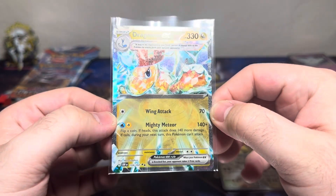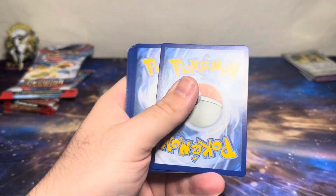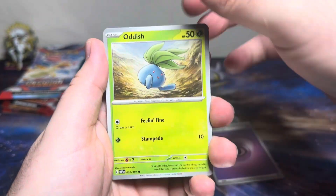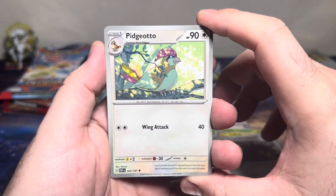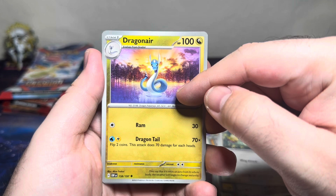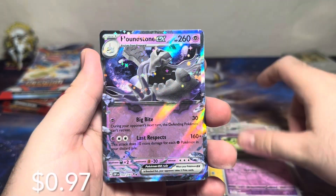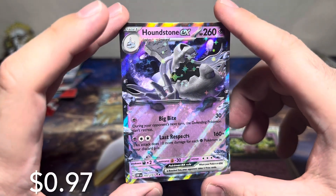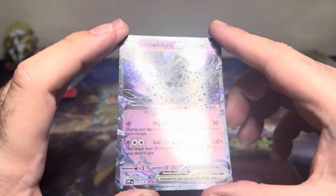Okay, so we got our first hit of the day with the double rare. Moving on to our next pack. Not to sound like a broken record, but very excited — thank you for making Obsidian Flames happen, because we probably won't see more until next month. Pidgeotto, Dragonair — now that is some gorgeous gorgeous artwork, oh my goodness, look at that — Mawile, Clefairy, and a Houndstone EX double rare! Two hits in a row, we are firing up ladies and gentlemen! Sparkle sparkle, look at all those stars!